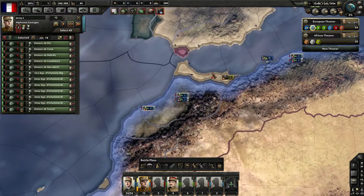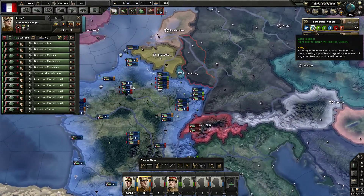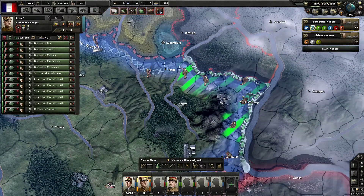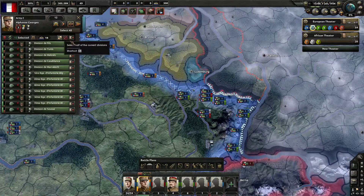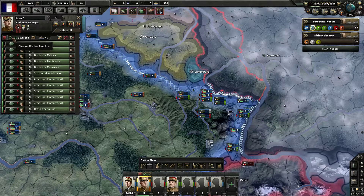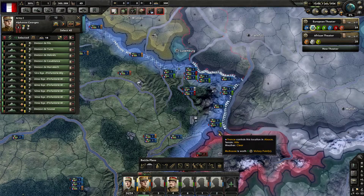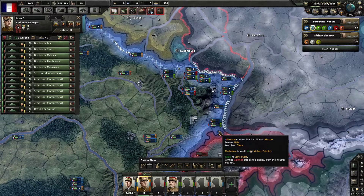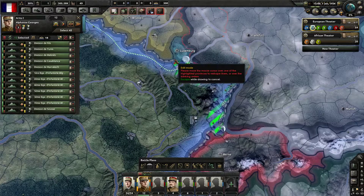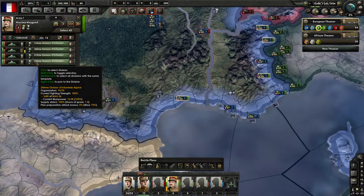The second group consists of mostly colonial troops from Africa. I'm bringing them up to France to create a front line on the Maginot Line. This is all rugged terrain — hillsides and mountainous territory — so I want to switch all of these troops over to Mountaineers, because they'll have better defense and better attack on that terrain.